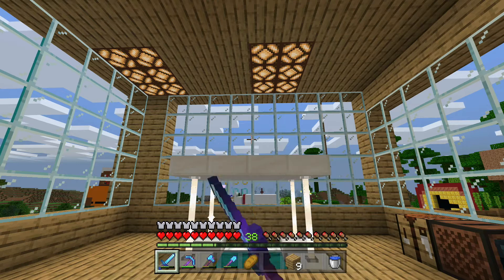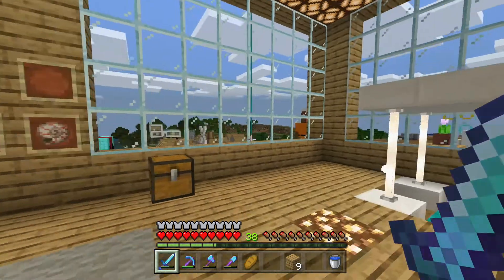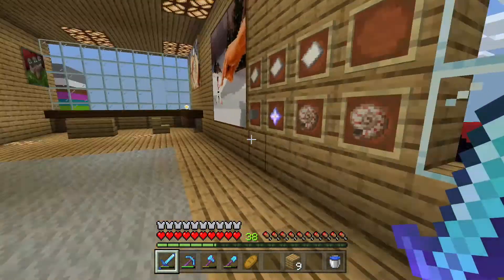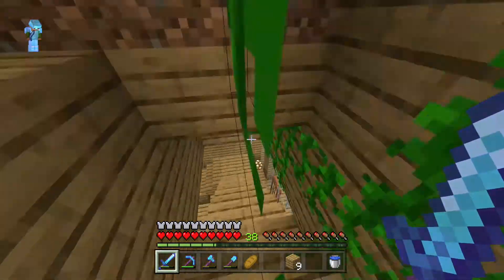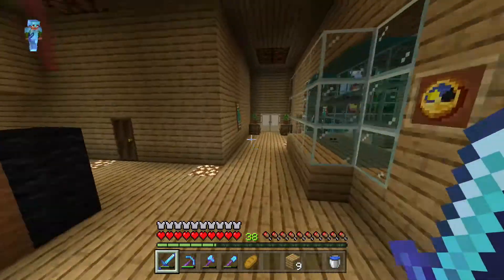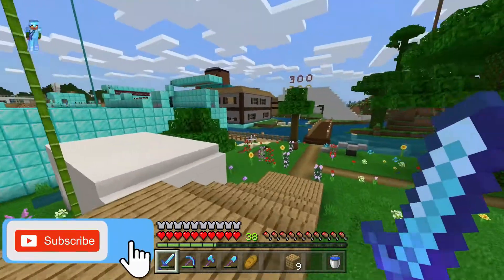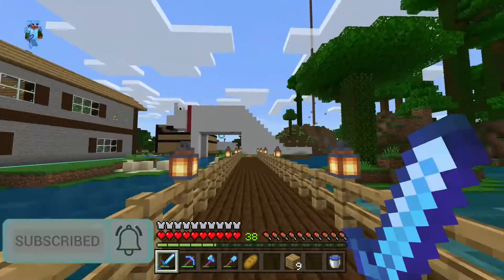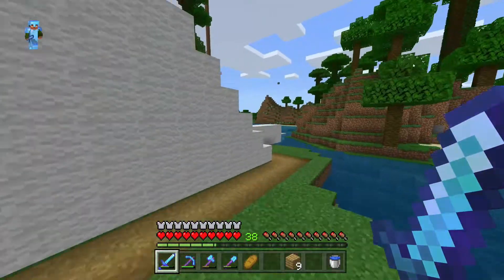Hello everybody and welcome back to Michael's Diamond World. Today I'm going to be working on building the furniture in the modern house. Last episode I worked on building a little bit of the bedroom and got all the walls finished. Today I'm going to be putting in a bunch of the interior stuff, adding a bunch of furniture. But before I do that I need to go pick up a dog and also get some supplies over at the storage room so I can make some of the furniture.